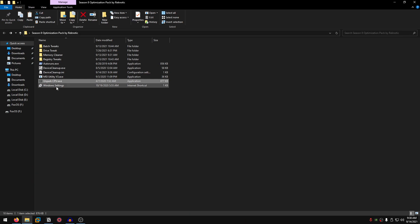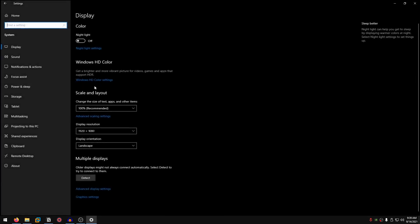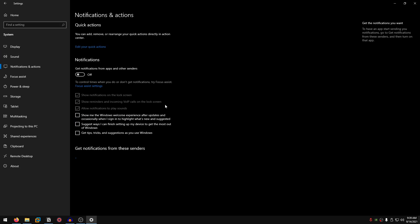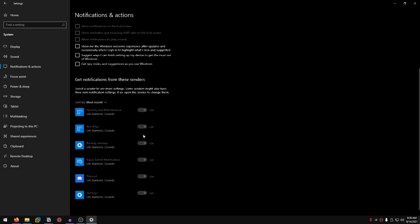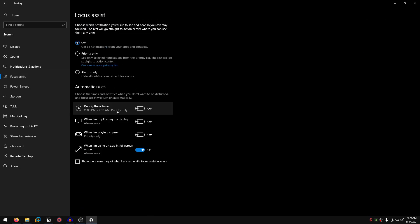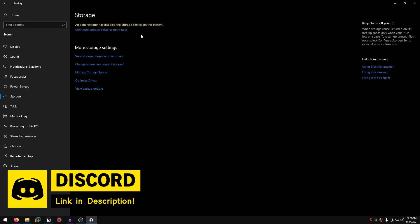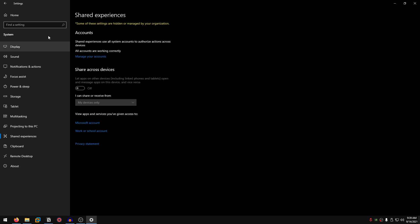Now we move on to Windows settings. Open up this shortcut which leads to Windows settings. Under System, in the display tab, set the scale and layout to 100% recommended, because changing this can cause issues with mouse input. Then go into notifications and actions, make sure all of these are unchecked and notifications are turned off. Focus assist — set it to off as well. Storage — if you have the storage sense option, go ahead and turn that off. Then in shared experiences, set share across devices to off.